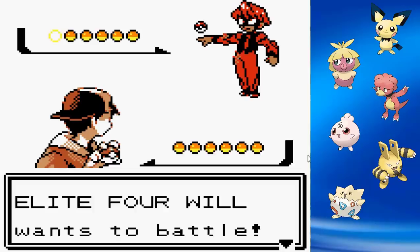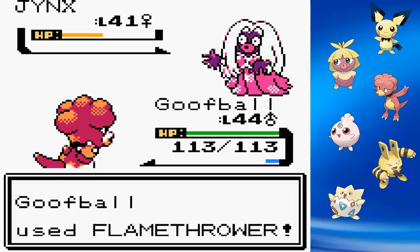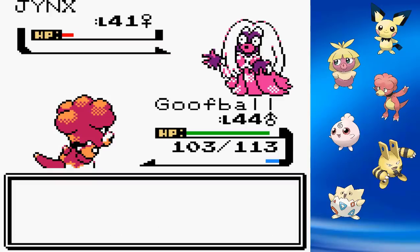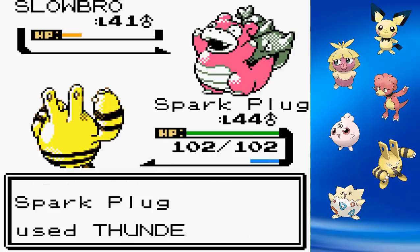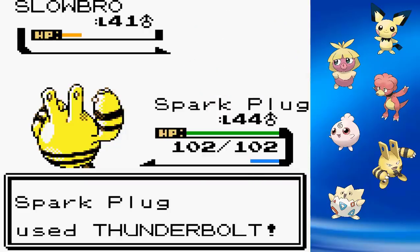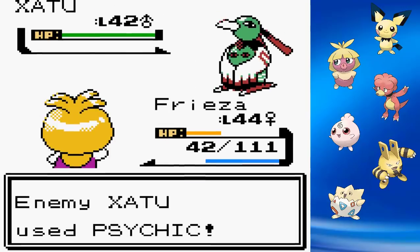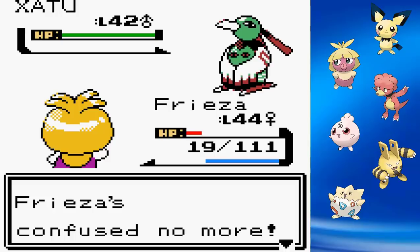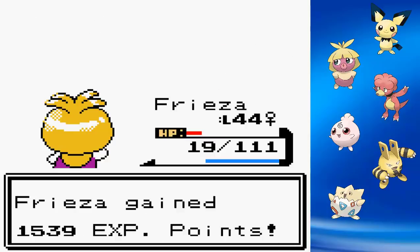The first Elite Four member is Will, the Psychic-type user. Luckily, all of his Psychic-type Pokemon have a secondary typing I can exploit. The first Pokemon goes down with a single Ice Punch. Jynx actually survives a Flamethrower, but the second one finishes it. Slowbro is no problem for Sparkplug's Thunderbolt. Exeggutor goes down in one shot from Flamethrower. The final Pokemon, Xatu, outspeeds us and hits us with Confuse Ray — we punch ourselves a few times and take some Psychics — but when we finally land a hit, it's a one-shot. Elite Four Will is defeated.